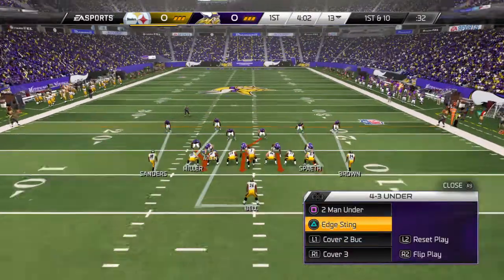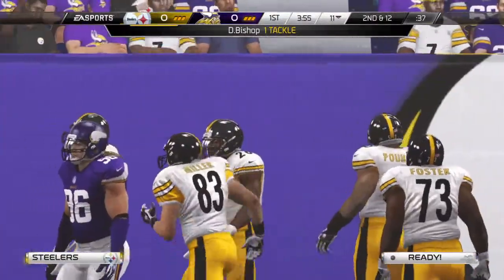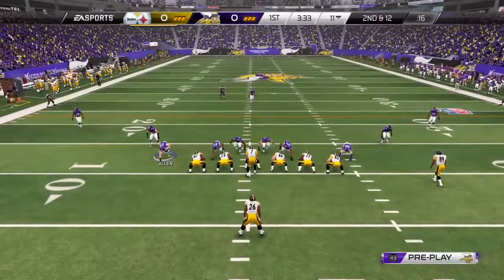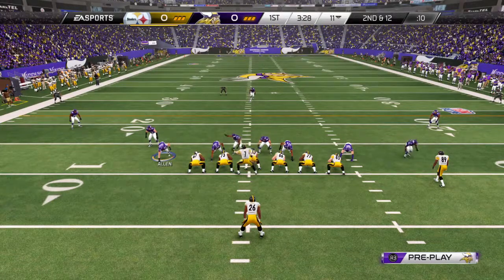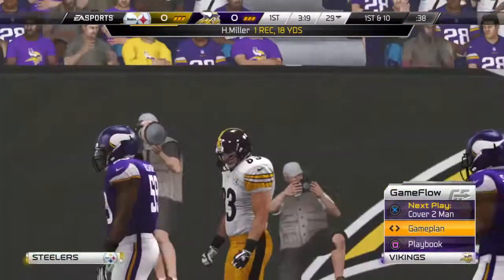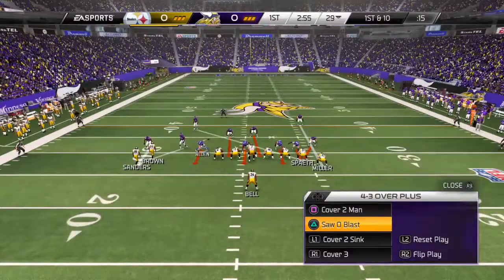On first down, Bell's got it on the handoff, going to lose yards. The play was there to be made but the offensive player doesn't get it done — bad job on first down. Second and 12. We've heard this expression about 7,000 times: it's a passing lead, so you've got to be able to throw the football and pick up some first downs. That reception gave them the first down.